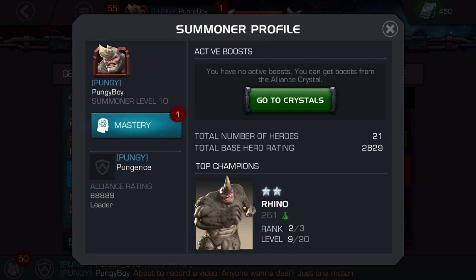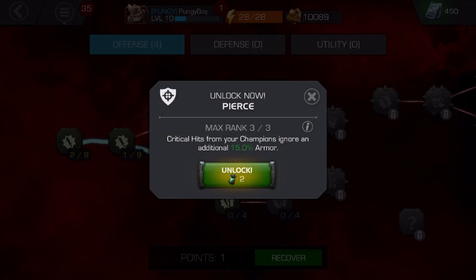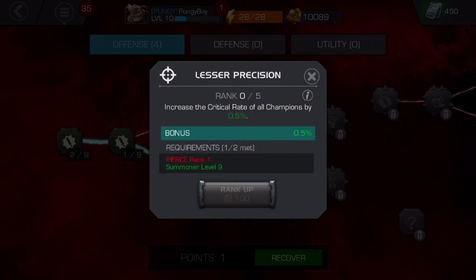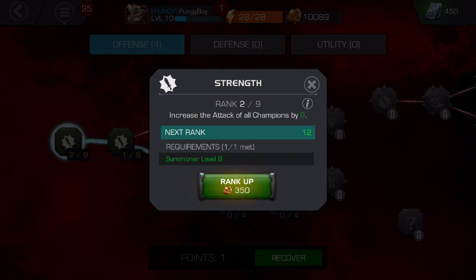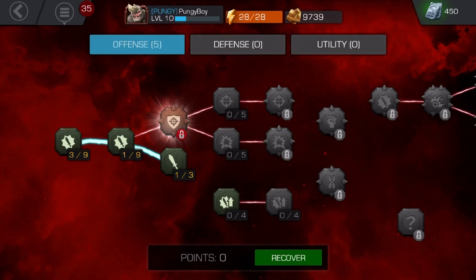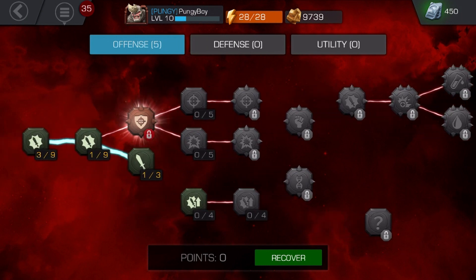So let's add a mastery point because we've leveled up to level 10. What do we want to do here? This is locked — unlock with that stuff. I don't even have any of that stuff — insufficient funds. Let's just put more on this strength thing: 'increase the attack of all champions by nine.' And if you guys have any tips, if you really think I should get the pierce thing or other things, let me know.